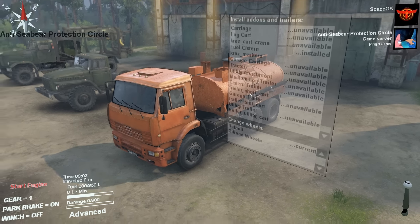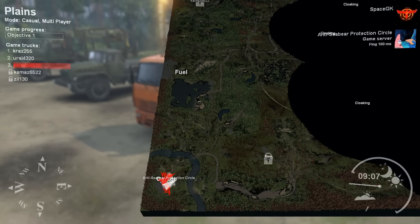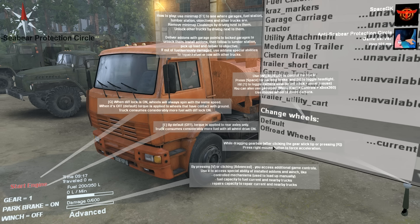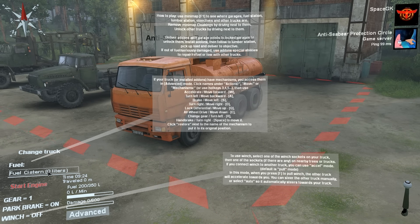Maybe take the other truck — it might be a little bit lighter. That's what I was trying to figure out. Pressing V brings up advanced game controls, and I can click change truck. Oh yeah — I see it has zero liters of fuel in this now.